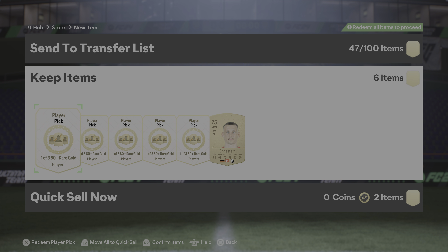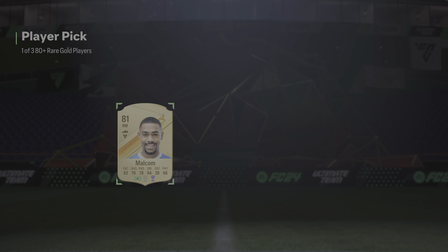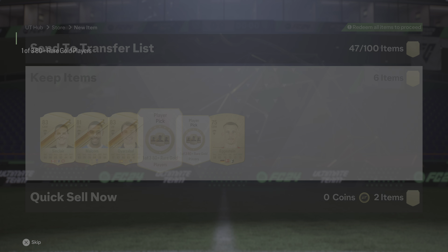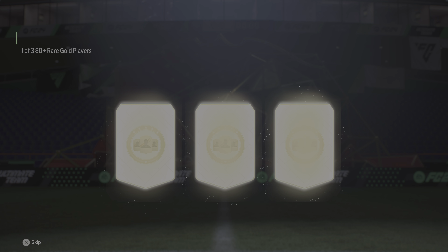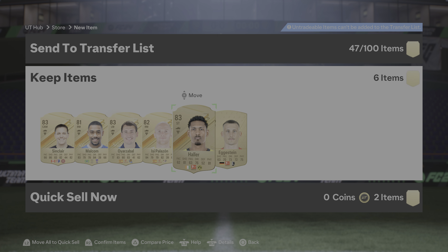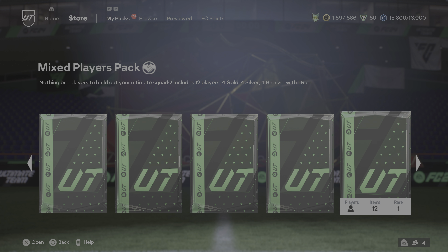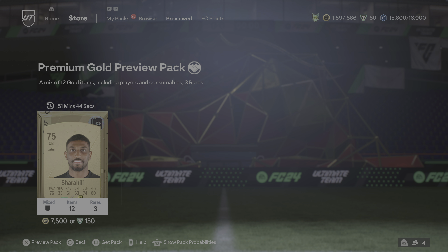This is what I was supposed to do with the players I was getting — I was going to put them into player picks. This is part of how you get unlimited fodder but not all of it. What you want to get here is high-rated fodder so you can put them into the exchange SBC and recycle. To open a pack quickly, do R1 R1, go to the preview, and boom it opens. Make sure to open a preview pack first — this is the only way it works.